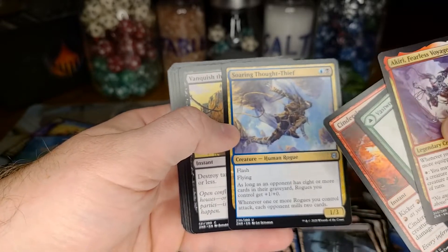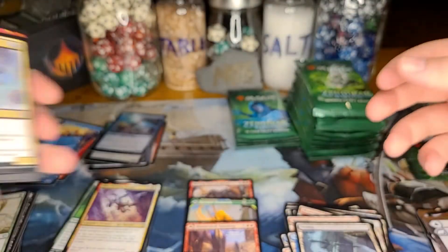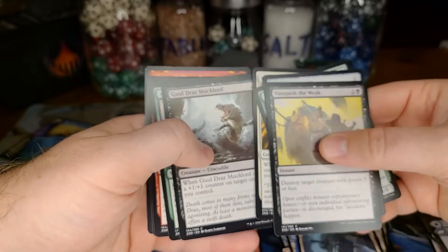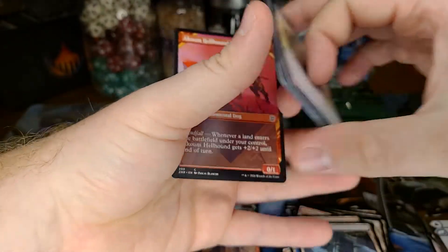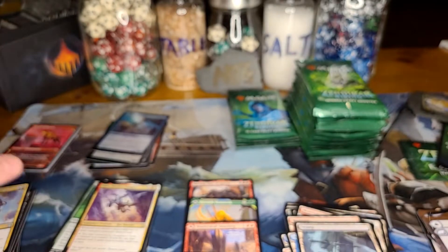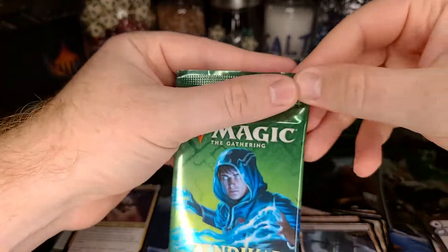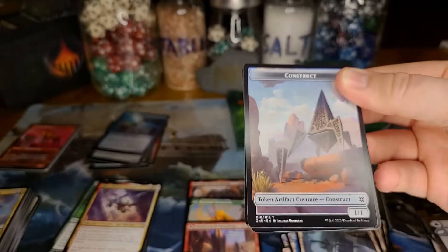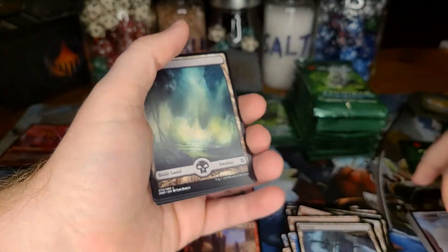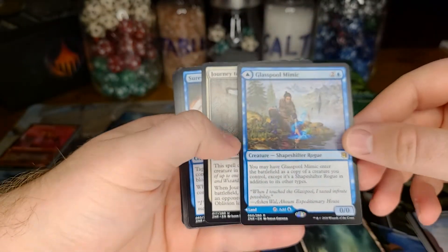My first Soaring Thought-Thief — I really like this because I like rogues. This is probably my favorite uncommon from the set, I think it's really really cool. Akoum Hellhound — love that card. People are excited about the Akoum Hellhound because now there's enough one-drops with landfall to make a landfall zoo deck in Modern, which is exciting. There are now about eight or twelve copies of one-drops with landfall in Modern.